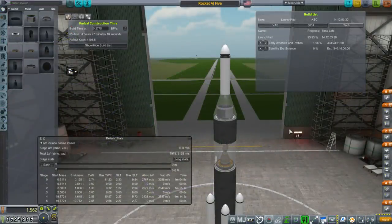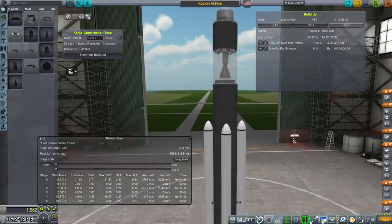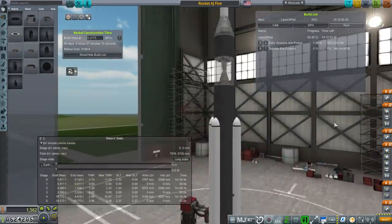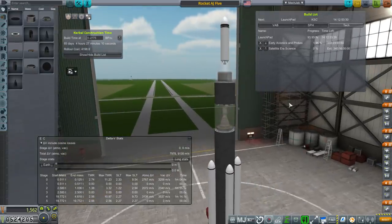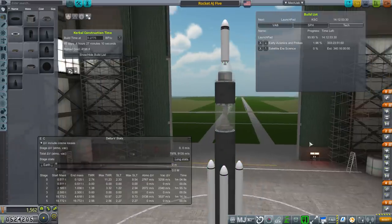I'm going to queue up another Rocket AJ-5 because it's like an itch that I just need to scratch at this point. It does occur to me that our launch pad is going to be upgraded in 14 days, after which we'll be able to launch rockets capable of being 40 tons and a little bit taller. So that's going to give us a little more leeway to reach the moon, perhaps. I have no problem building rockets to reach orbit under 20 tons, as long as they ignite when I want them to.